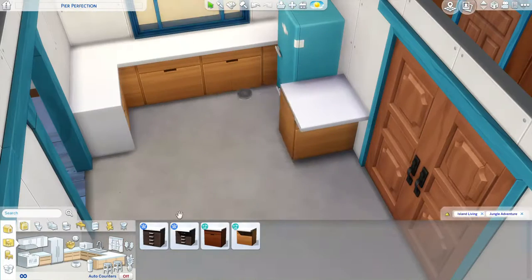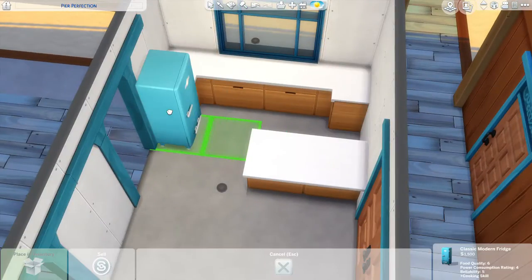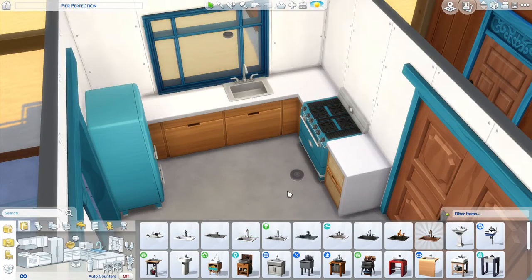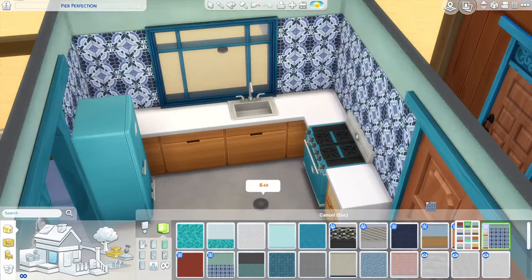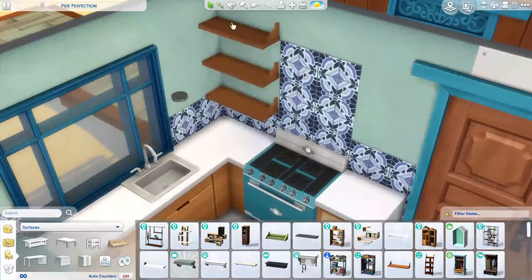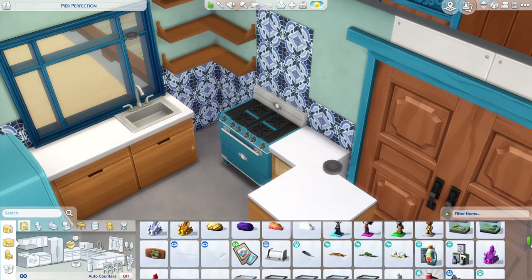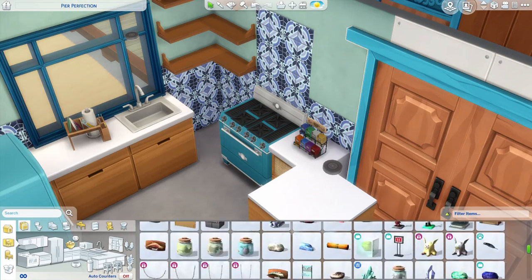My self-expectations are extremely high for this and I think I did a good job. I'm really excited for you guys to see what we've all created. The lot type that I chose was a vacation rental, because I just love building homes — I can build a restaurant, I can build a bar — but I think my personality and my style when it comes to building and decorating is really going to be shown through a vacation rental. And luckily, this was a perfect lot for this.